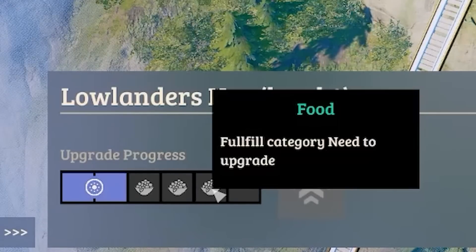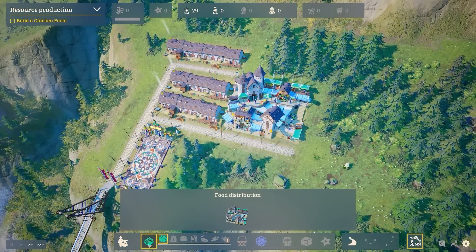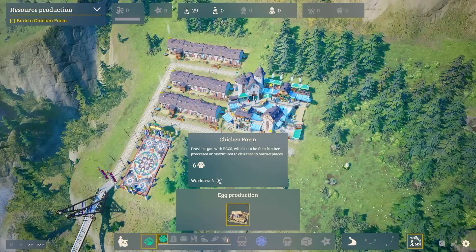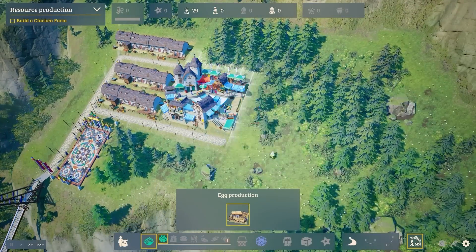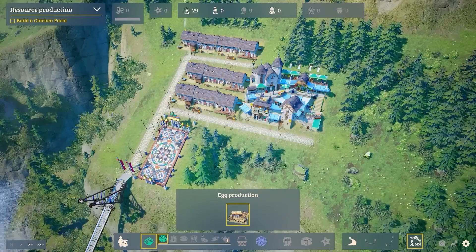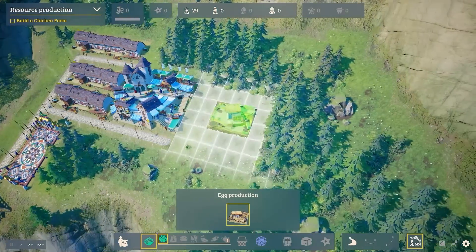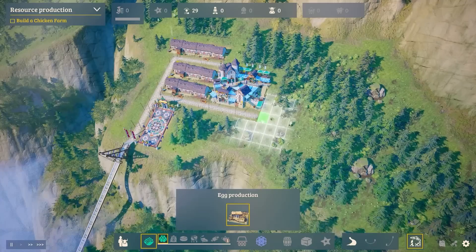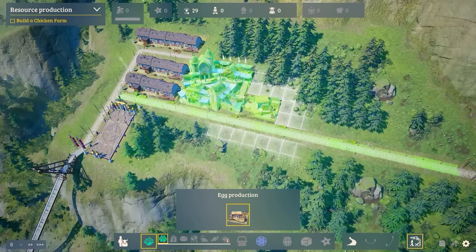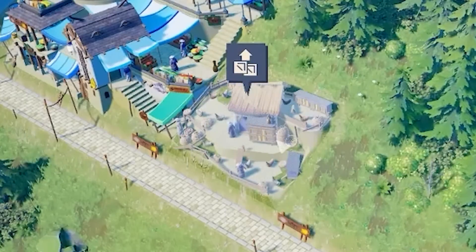To keep filling the bar up we need to give them some food. We can build a chicken farm — this will give us eggs, and as long as the eggs are in range of the marketplace they can be distributed to houses. The houses are in range of the marketplace, so we just need the farm to be in range of that as well. We'll build a road and place a chicken farm right next to the marketplace.